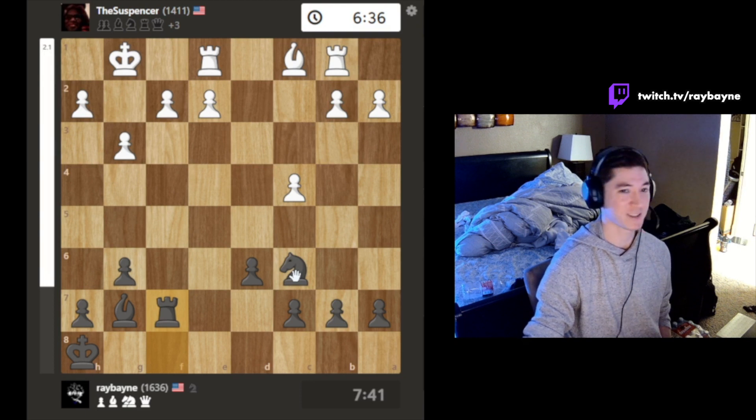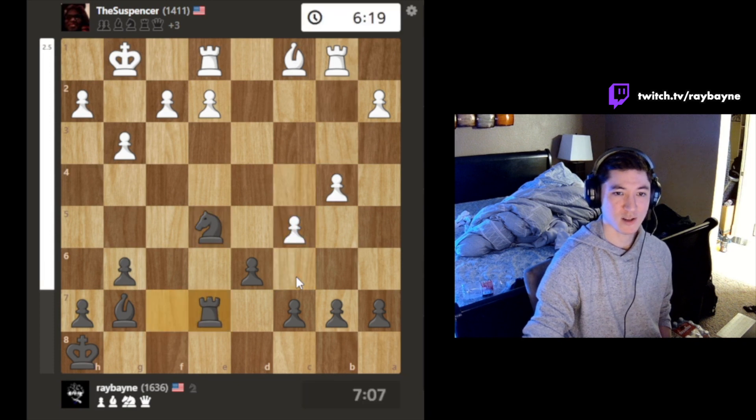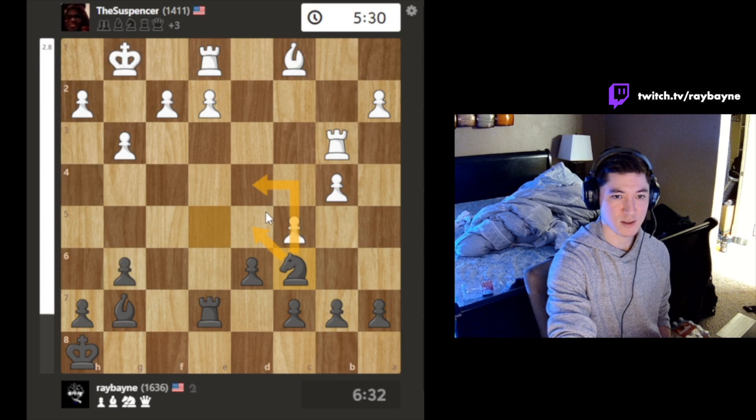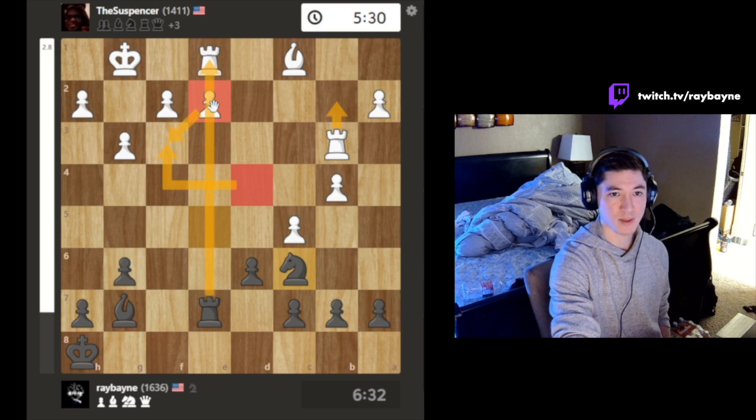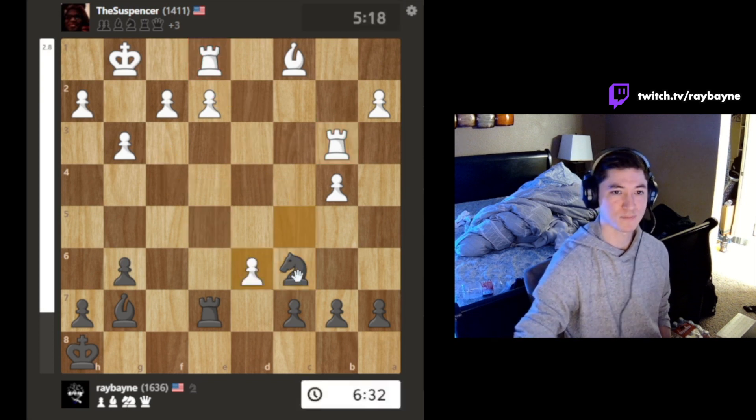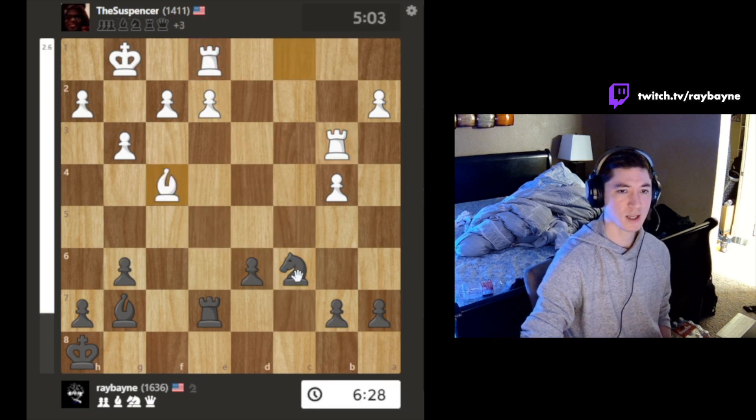The only way is with tactics, so I'm just hoping for the best. We're moving, we're grooving. He goes here — I'm like, okay, if he doesn't protect this I'm gonna go right there, and at the same time I go here, and if he tries to protect then I do some magic. This is my whole game plan right here: I gotta take full advantage of this diagonal.